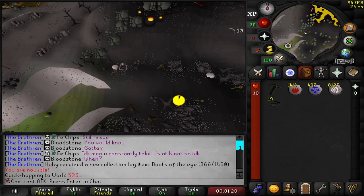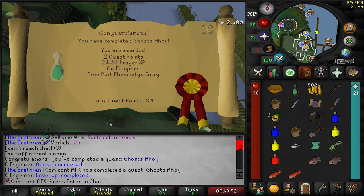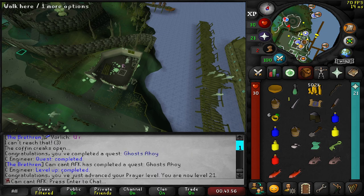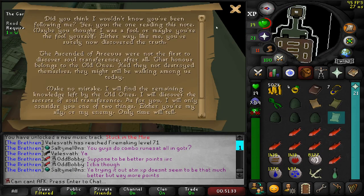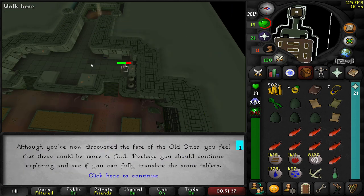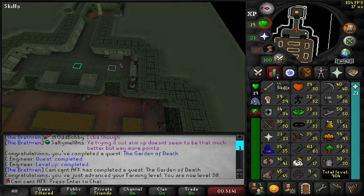Now that we can get to Fossil Island, starting off I'm going to get a load of volcanic ash because I want to start my farming runs early and have ultracompost - it's really good. And that is Ghosts Ahoy complete, which gives us a nice one-click teleport close to the farming patch. This new quest should take us all the way to 30 farming, so that's a really nice head start.